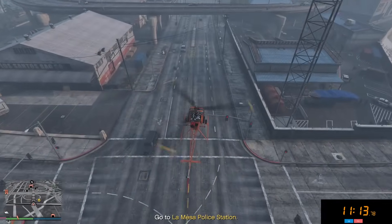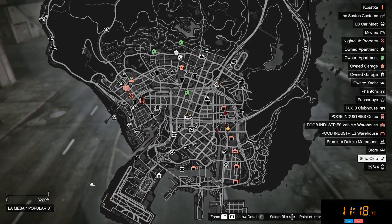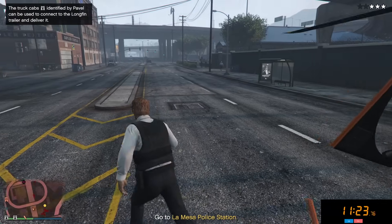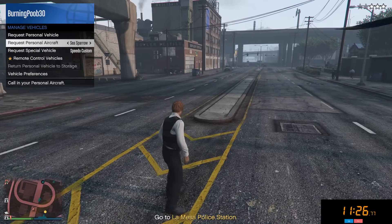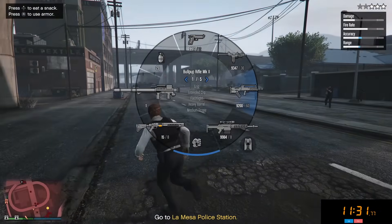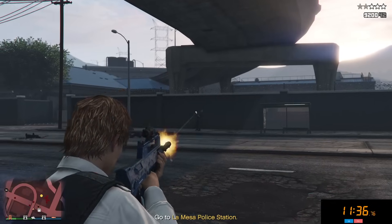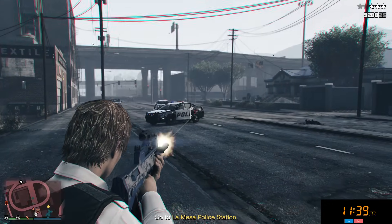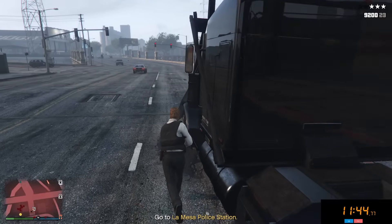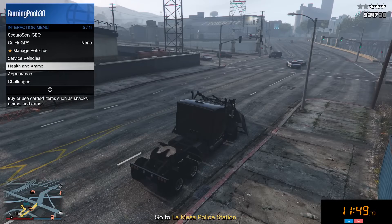Making our way to the La Mesa Police Station, we have two different ways we can steal this trailer. The first way is stealing a wedge or some sort of truck that the game gives us. We are not going to worry about that — we're going to go to manage vehicles and scroll until we see a phantom wedge. We shouldn't have cops — I don't know why they're mad at us, we didn't even go near them. Either way, we'll just kill these cops. We are going to hop in our personal phantom wedge. Buying a phantom wedge if you plan on doing this heist over and over is definitely a good decision.